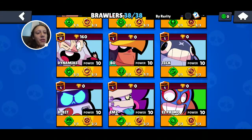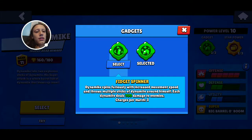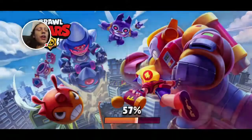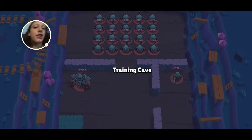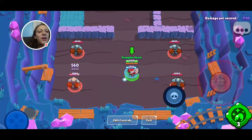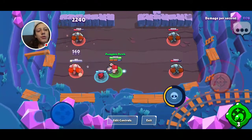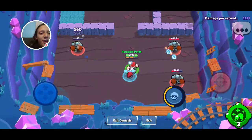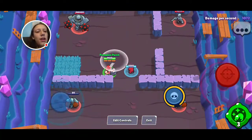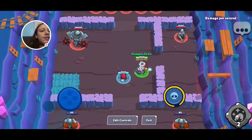Most people aren't showing these — I am showing you all of them. This is the Tick gadget — Dynamite. This is where it'll make his next attack — there's three of these balls where it affects your next attack and not anything by itself. It looks the same as Shelly's would and then it stuns for one and a half seconds.